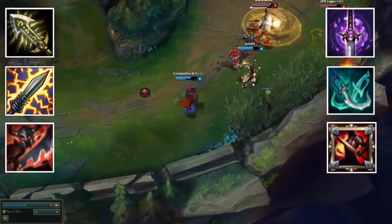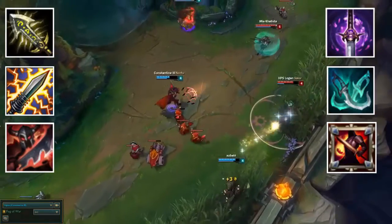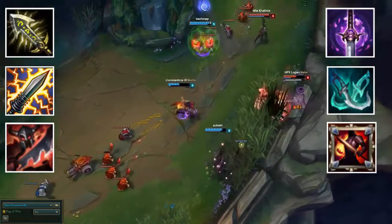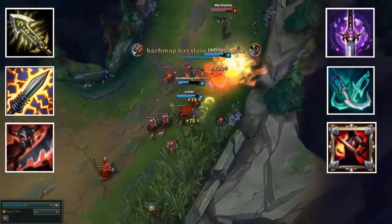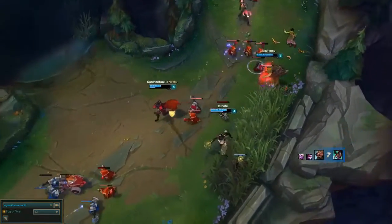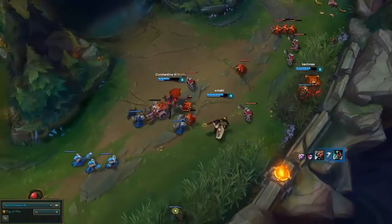I'm talking about the good old Warlord's Bloodlust, Infinity Edge, Static Shiv, Phantom Dancer, 3-item core, 80% crit rate, 1-shot, 1-kill, tumble burst new build that has been adopted by many Korean professional players.